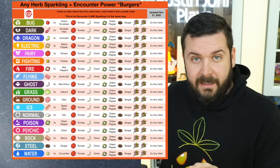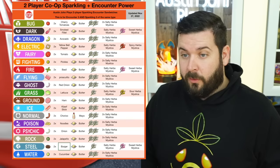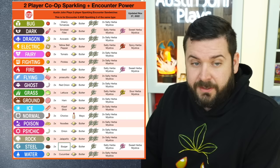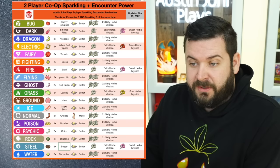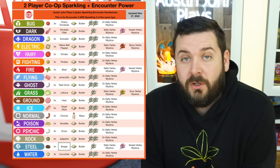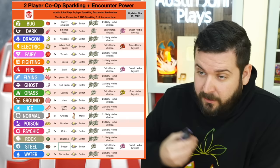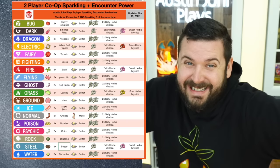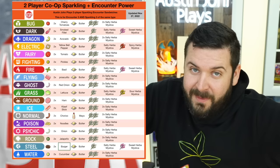You can use the image on screen of those burger recipes that use any two Herba Mystica, or my two-player recipes. All of these require one person to have two salty Herba Mystica — or in some cases one salty and one sweet, spicy, or sour. One person having butter or mayo in one case, and then two of the main ingredient. You can just turn the game off, turn it back on, and preserve all of your Herba Mystica. If you're playing regularly with another person or in a community of people, these are phenomenal — you just have to take turns.